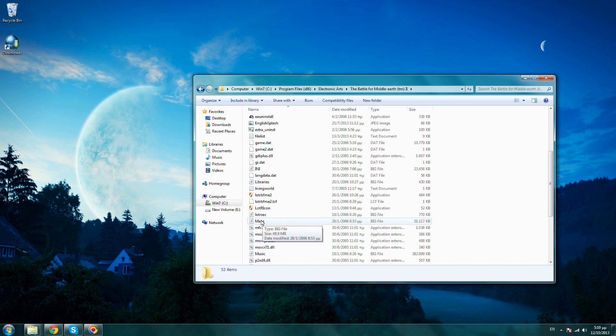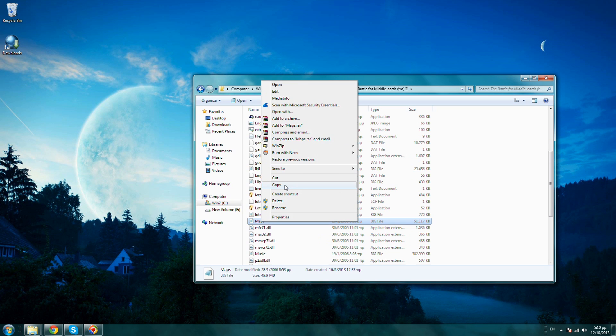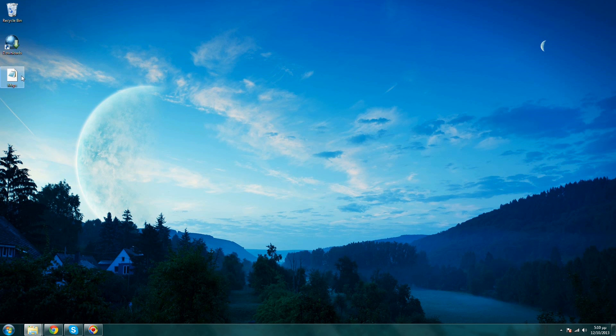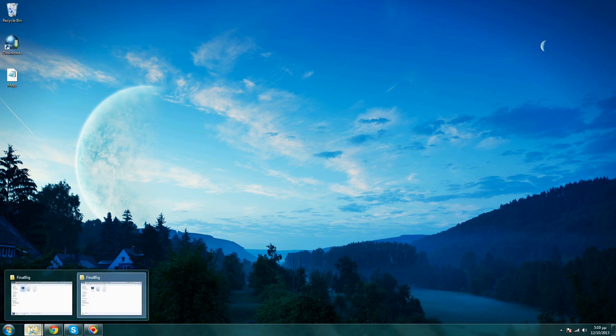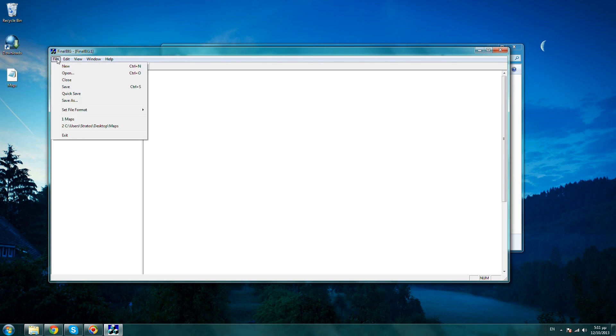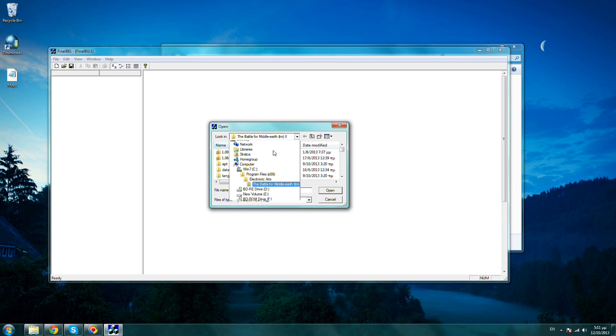Very important step guys, please don't skip this. Copy and paste the maps folder somewhere else first. Now let's begin. To change the maps, I need you to copy the file and paste it on your desktop. This is a big file so we need to extract the maps with Final Big. Open it, click File, Open.